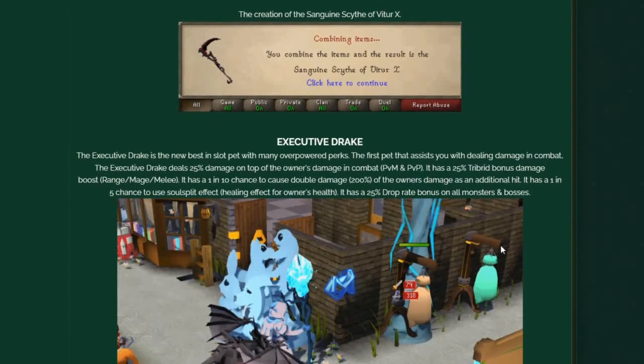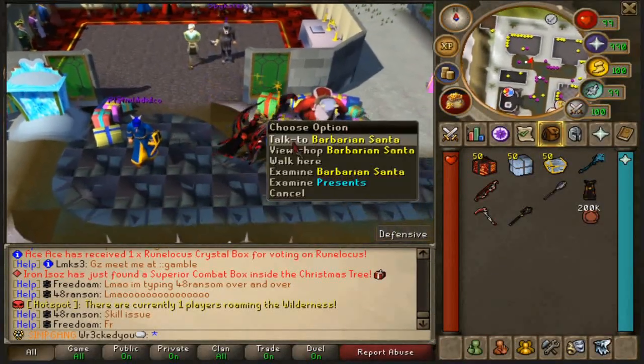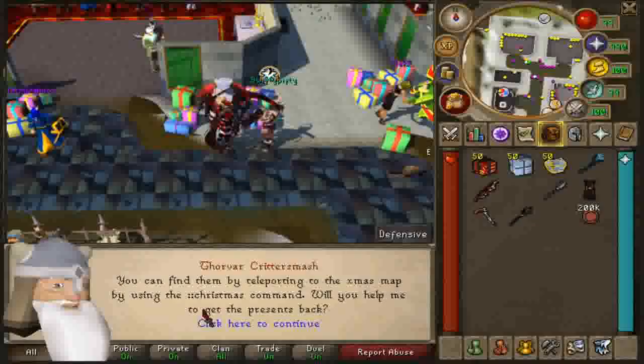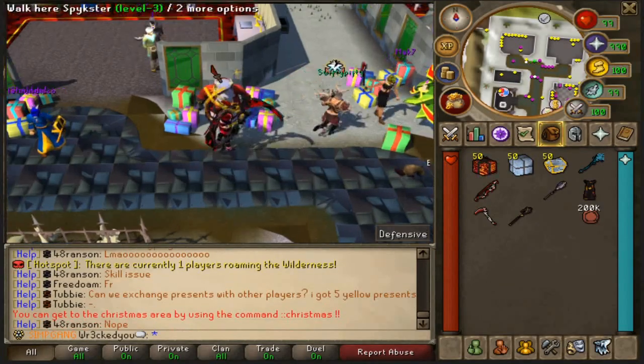You can click the update thread in the description to read everything. Now we have a beautiful Christmas event. To start the quest, head over to Barbarian Santa — you can also view the shop there. The quest dialogue says: the presents from this year's Christmas have been stolen by evil snowmen. You can find them by teleporting to the Christmas map using the Christmas command.